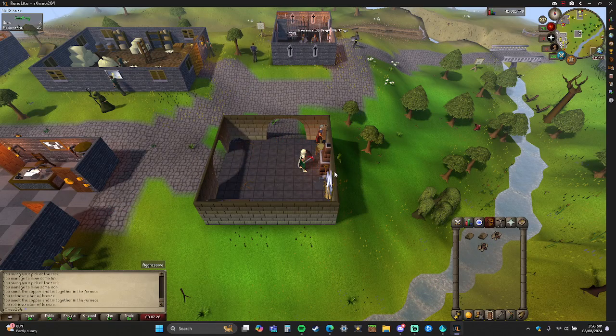Same thing with iron. When you go over there, just watch out for other players because they may mine your ore, so you can switch worlds or go somewhere else.